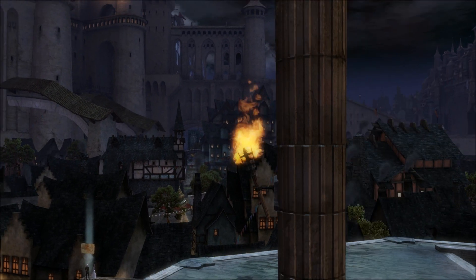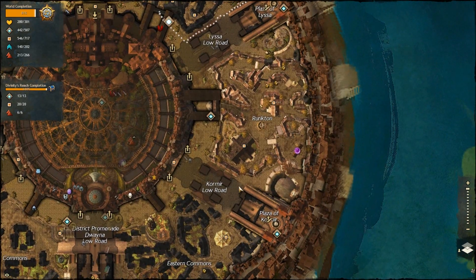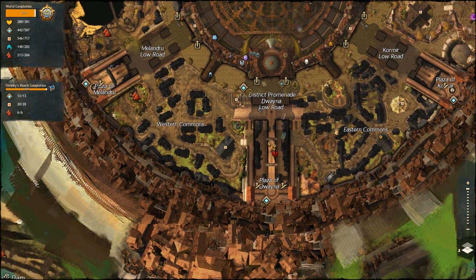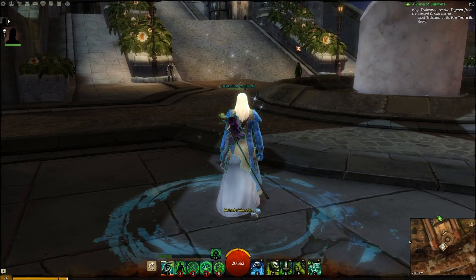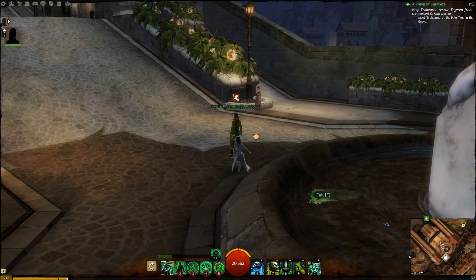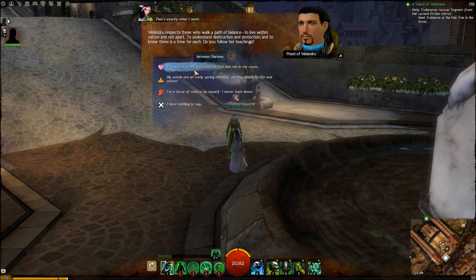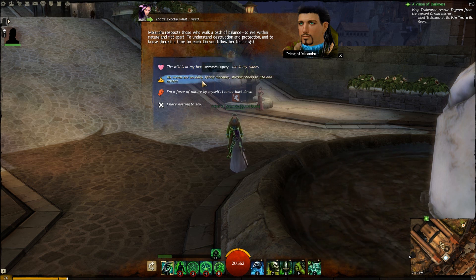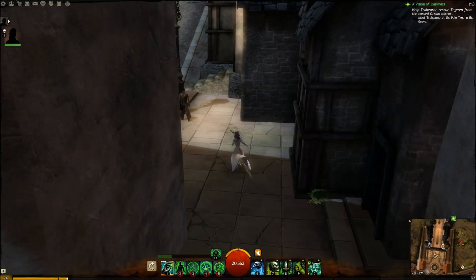Pretty nice town. Next up we've got two Vistas in relatively close proximity. You can actually talk to these NPCs standing by the statues — I tried to quote something like 'the wild is at my back' or 'the wind is at my beck and call,' but I couldn't get it right. Anyway, let's do the Vista first.